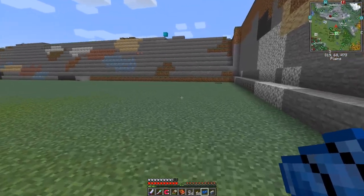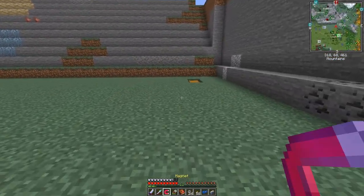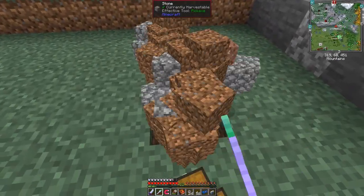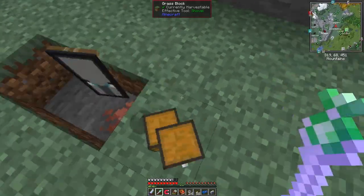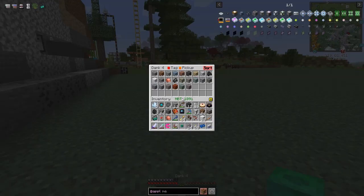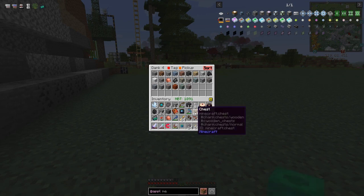I should automate this. I can break this chest - picked up all of that stuff from two chests. I've obviously got something full. Let's press 5 to put the dank into the hotbar, open it up. Any item we haven't got in here won't get picked up. Dirt should have been picked up - maybe pickup is turned off.